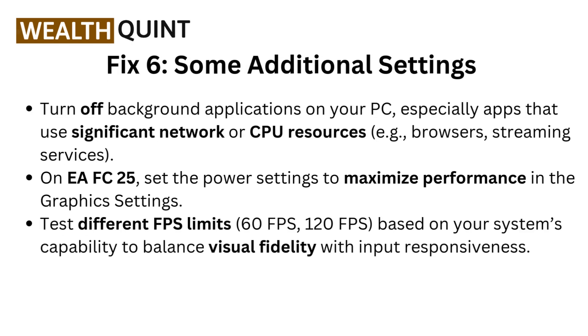Fix 6: Some additional settings. Turn off background applications on your PC, especially apps that use significant network or CPU resources, such as browsers and streaming services. On EAFC25, set the power settings to maximize performance in the graphics settings. Test different FPS limits — 60 FPS or 120 FPS — based on your system's capability, to balance visual fidelity with input responsiveness.